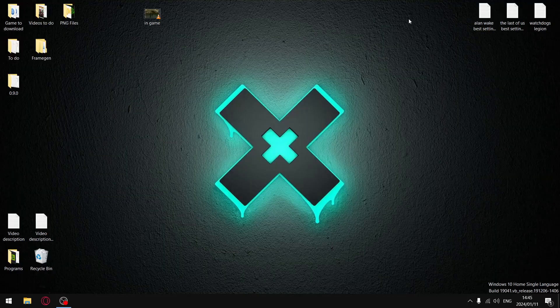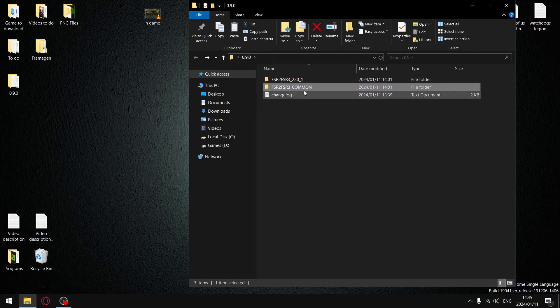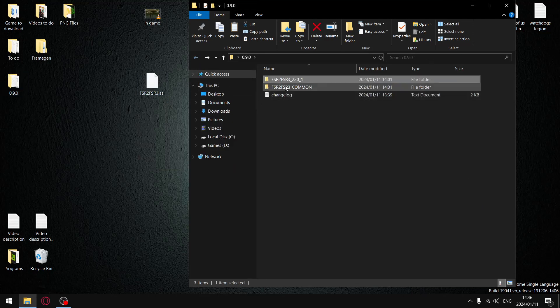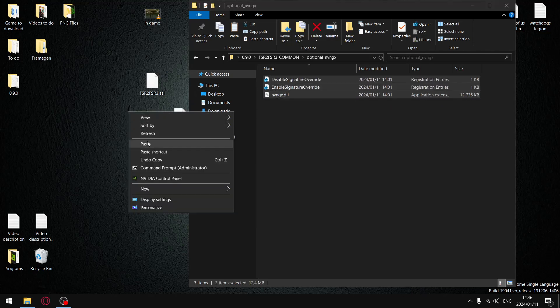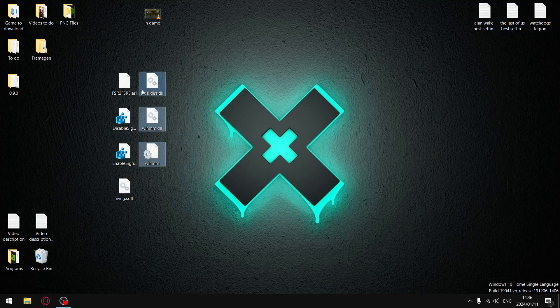I only got the latest version of the mod to work — previous versions didn't work for me, so 0.9.0 it is. It's a little bit different. You'll see that the '220' folder has only got one file in it, and 'common' is for all the other game versions. What you want to do is copy the file from '220' and paste it on your desktop, then copy 'common' and paste it on your desktop, and optionally copy that too and paste it on your desktop. Get all those files nice and neat.